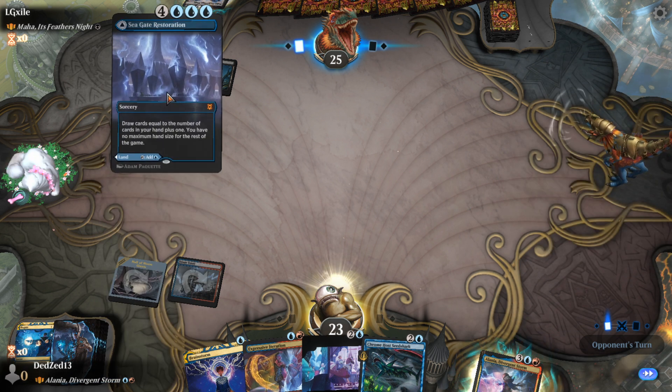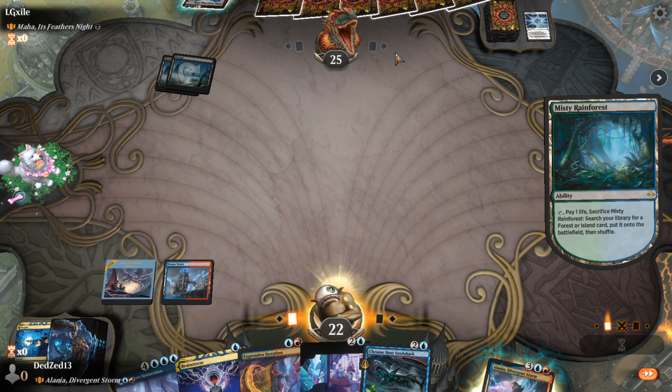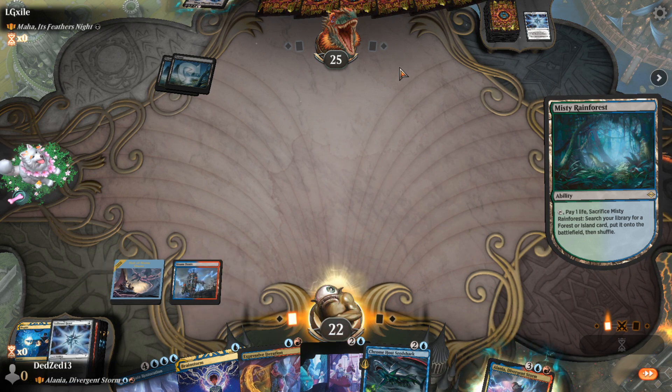I'm going to cast this S4 Toad — that's a good find, thank you. I'm going to get an island here, get this S4 Toad down. Since it's mono black, they won't have a way to get rid of it. Oh, there's one way.